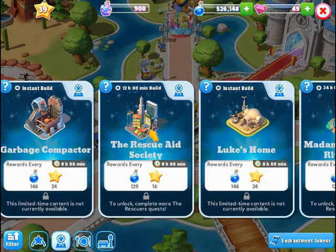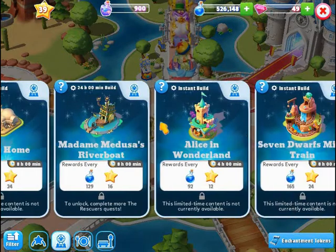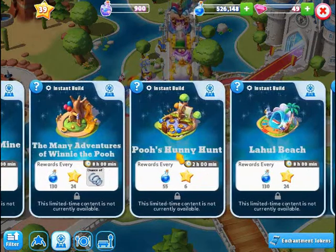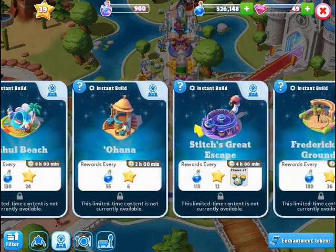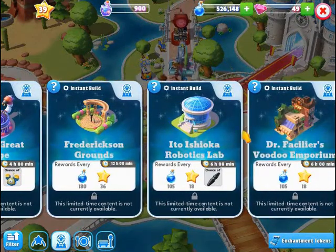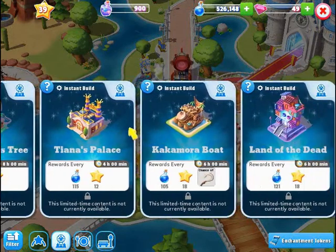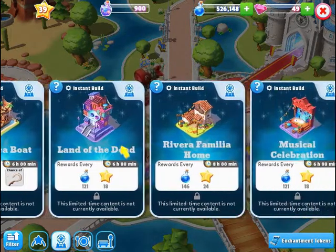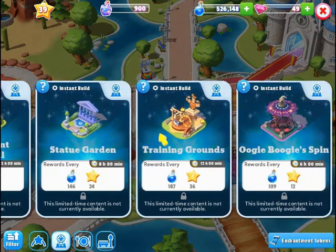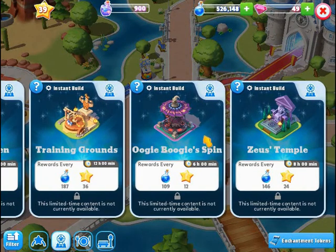This is the most recent — this one and this one deal with the Rescuers. This one's also Star Wars. Alice in Wonderland, Snow White and the Seven Dwarfs, Winnie the Pooh — there's two more. Lilo and Stitch has these three. Fredericks and Grounds and the Robotics Lab are both Big Hero 6. We have three — four — Princess and the Frog attractions. This is Moana's. These are the last three for Coco. This is Frozen. Hercules — these two. This is Nightmare Before Christmas, and that is it.